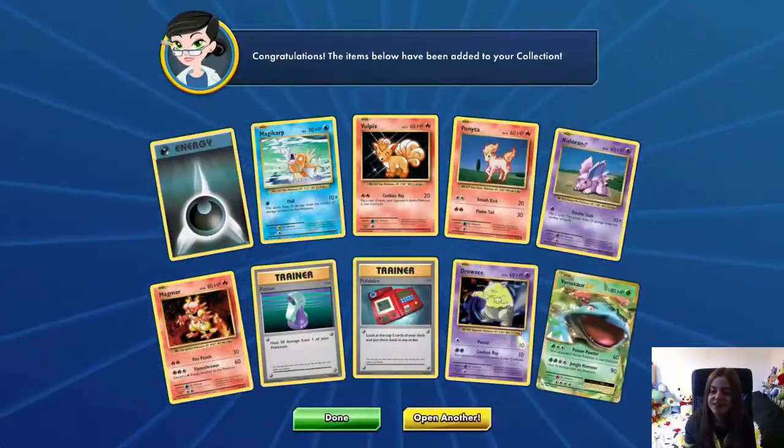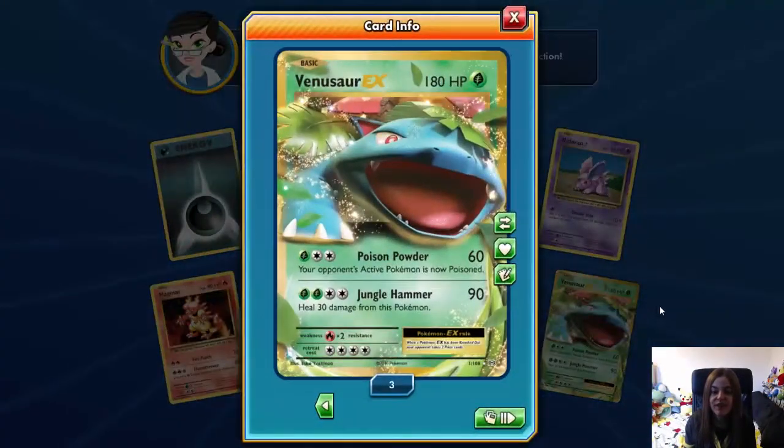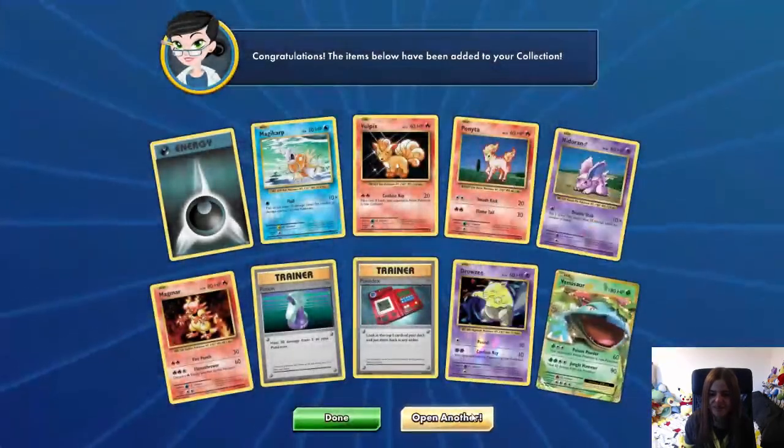We got Venusaur EX! We already have it, but we now have three of those — Poison Powder and Jungle Hammer, number one of the set. Good stuff. I wish I had that in my physical collection.